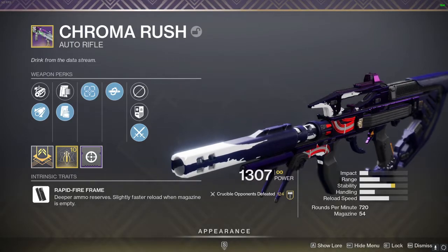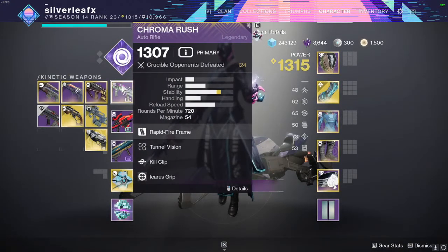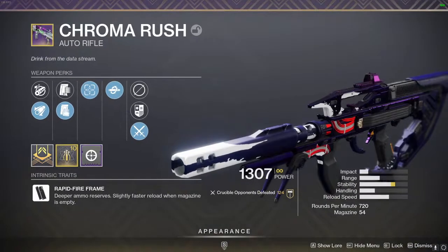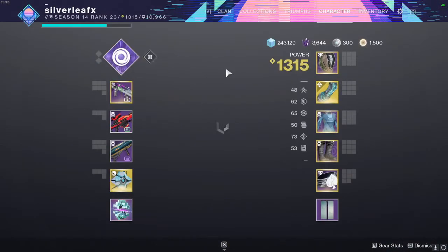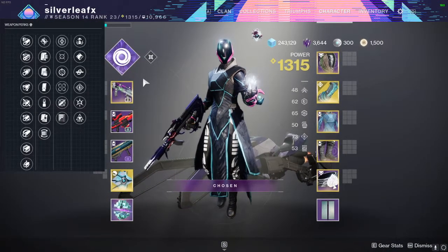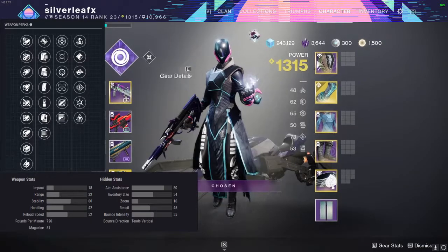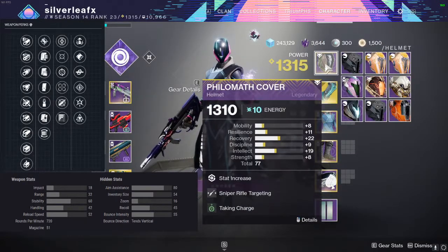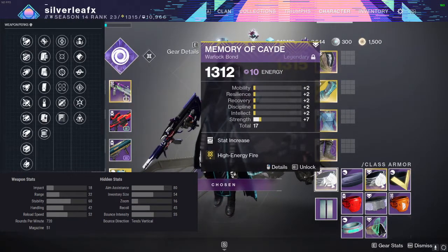You can also get a roll with Dynamic Sway Reduction and Tap the Trigger if you wanted something super consistent, which I think even without those two perks, if you can get something that just gives you consistency, that'd be really good. I will put the perks and the stats up on the screen. I'm going to be combining it with my Frozen Orbit that's got Killing Wind and Snapshot Sights, and Ophidian aspects, which are glued to me. Just mods and perks to complement the weapons I'm using.